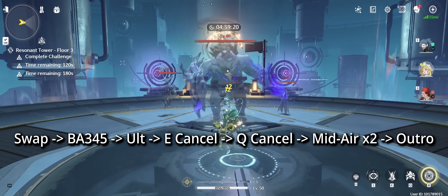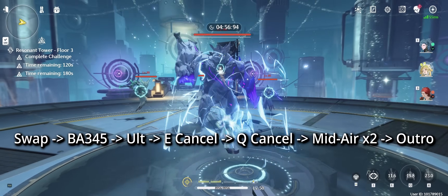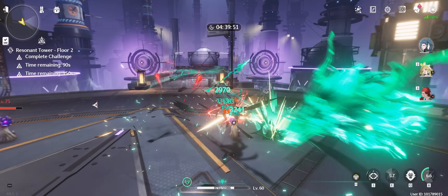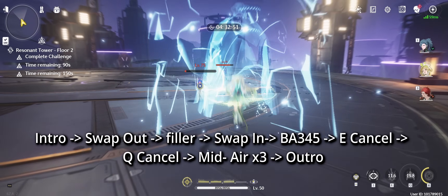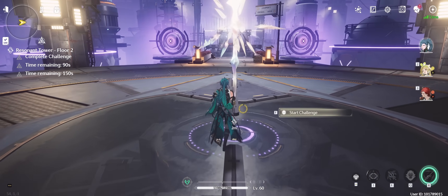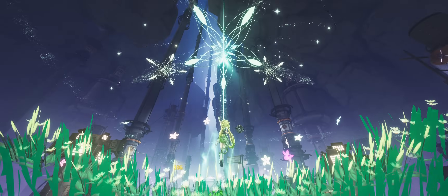To recap: the first rotation goes one way, and any following rotations look slightly different. These rotations will drastically reduce your field time with Verena and guarantee that you'll always have her outro ready by the time you switch out.